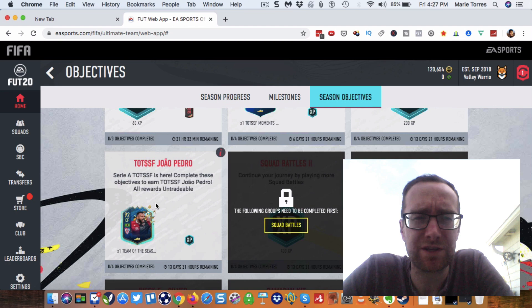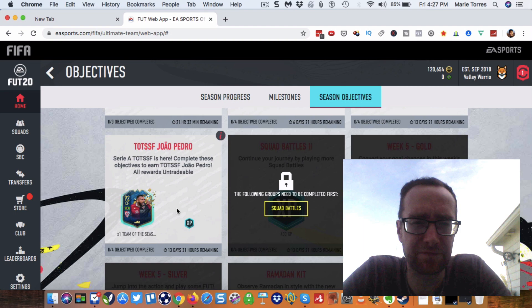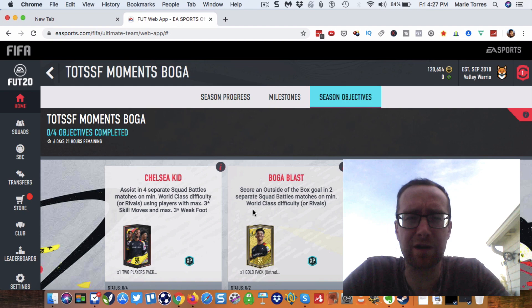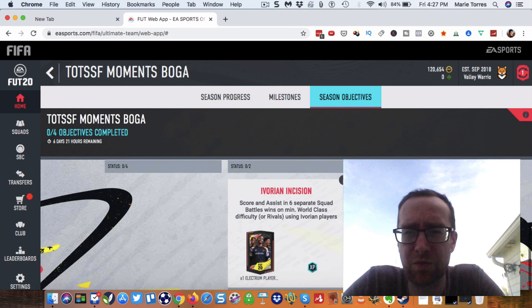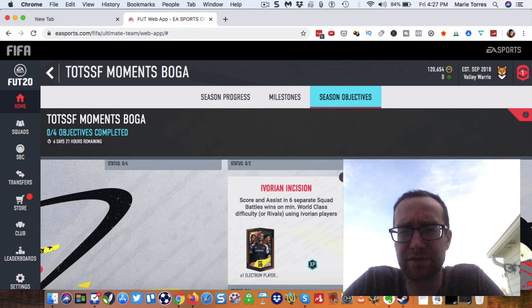With Serie A, you've got two guys: Jao Pedro and Boga. Boga you have seven days to get, and Jao Pedro you have 13 to 14 days. So you want to focus on Boga first. The most time-consuming objective is going to be score and assist in six separate squad battle matches on world-class difficulty or rivals using Ivorian players.